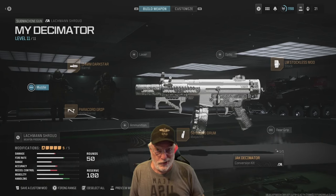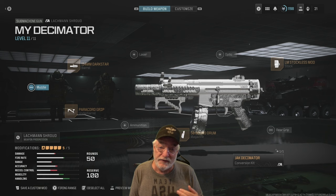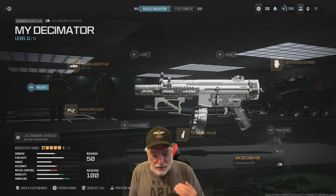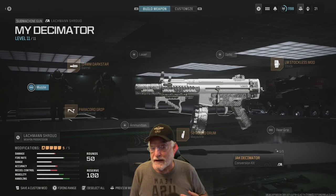Grandpa Newby reporting for duty with a big secret — well, it's really not too much of a secret. In season six, there's a secret challenge called the Fully Kitted Out Challenge, and in order to go after the challenge, you need to equip one of your weapons with a Jack conversion kit.